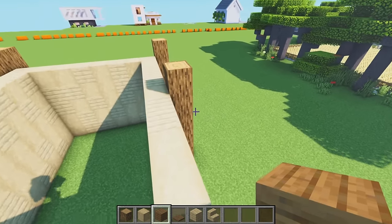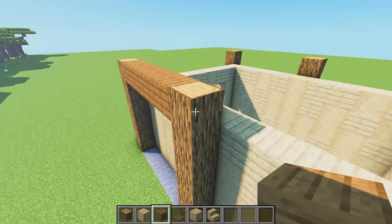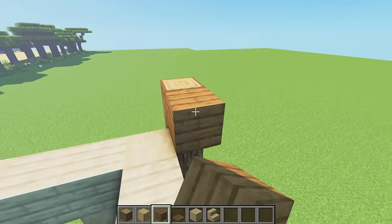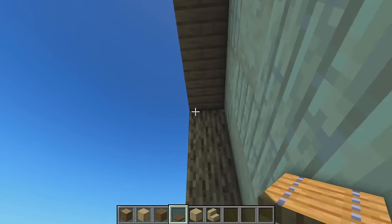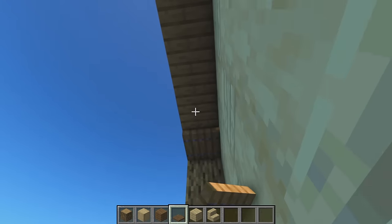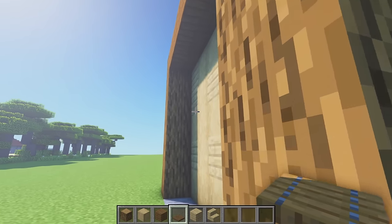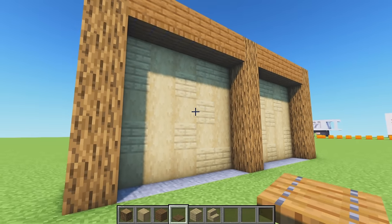Next grab the spruce planks and head to the tops to connect our oak logs. One through five on each side, doing it exactly the same all the way along. Then grab the spruce trapdoors and place them underneath these facing outward - one through five on each side, doing all four sides of the barn.